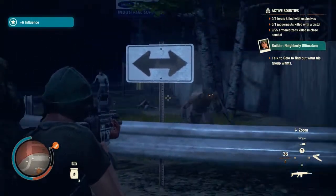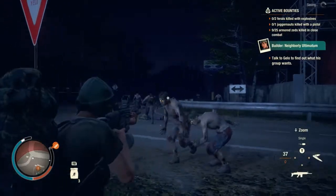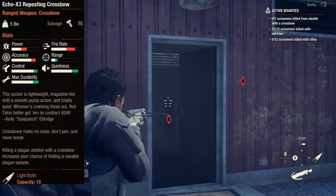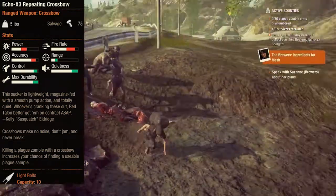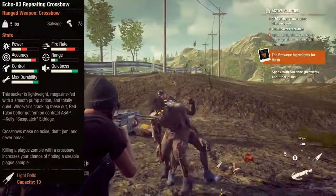The best ranged weapon, hands down — it's just a personal preference ever since I first played State of Decay 2 — is the Echo X3 Repeating Crossbow. It may not be the strongest weapon nor have a long range, but it's the quietest weapon due to being a crossbow. It'll never break or jam, has a magazine that packs 10 bolts, and only needs light bolts, which is the easiest ammo to craft. I take out horde after horde, infestation after infestation, within seconds and undetected. It's just wonderful, magnificent.